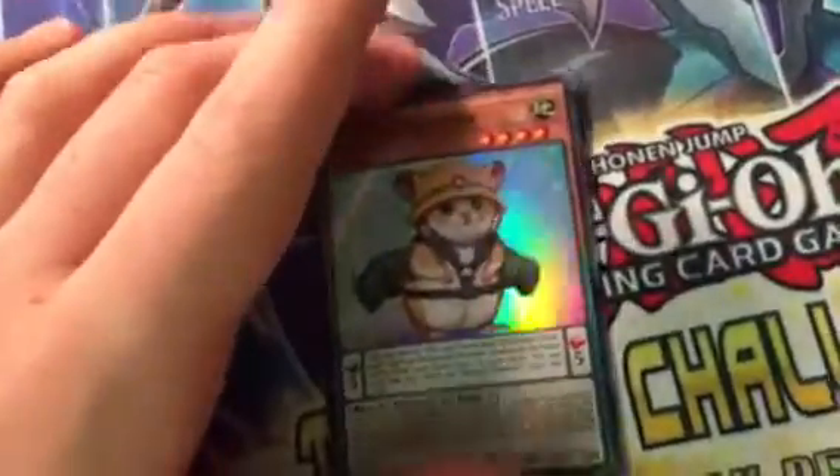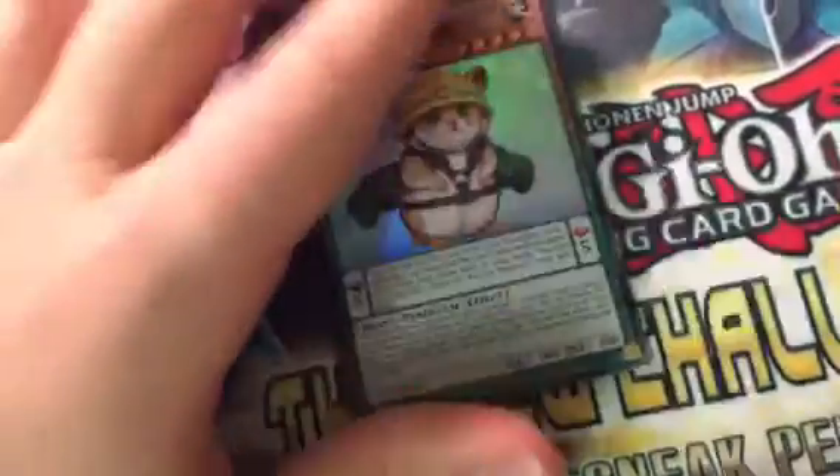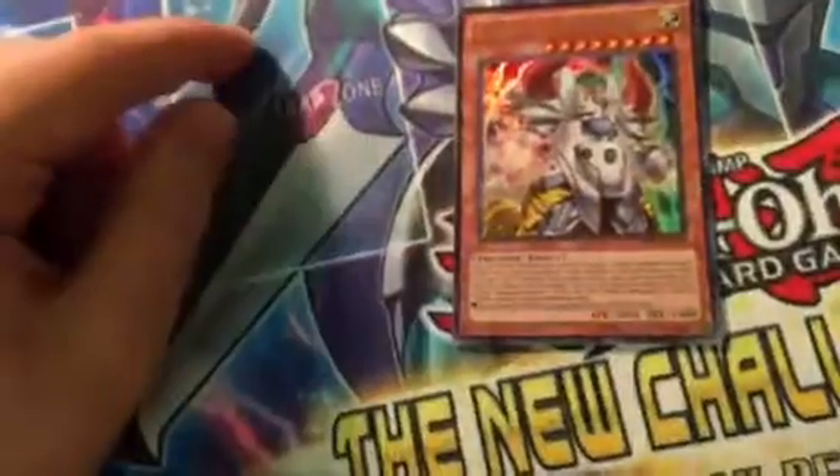One Rescue Hamster — cute little guy. I had two more but I traded them. This guy can be good, I feel. Not as good as Rescue Rabbit or Rescue Cat, but he'll find his way into making the brokenness of the Rescue archetype.